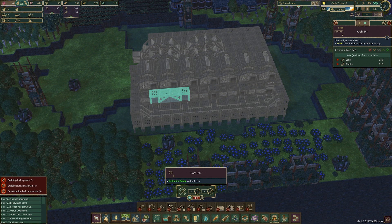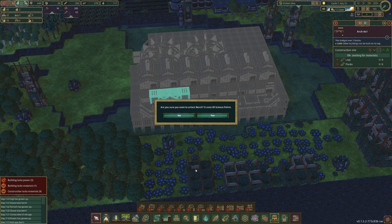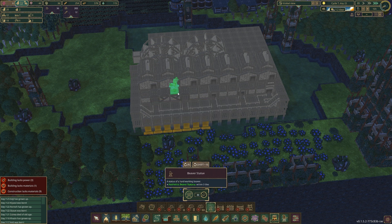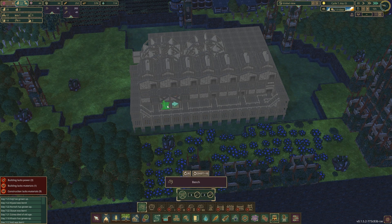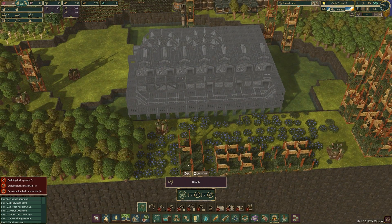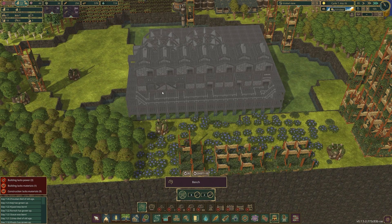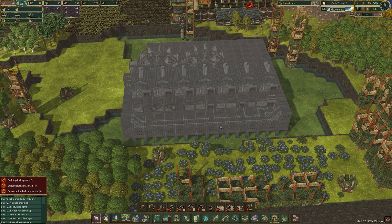If I unlock benches, plants, and beaver statues, we could add them. I think the beaver statue is too tall — we need to make it a little bit taller. But that's fine, I like this. So we could do something there and we'll figure that out as we go along.